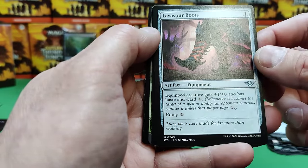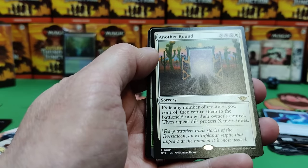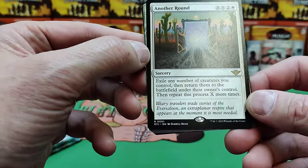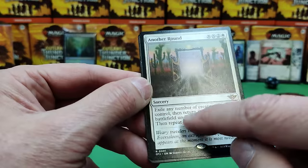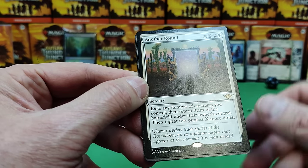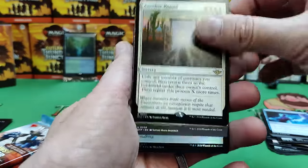Lava Spur Boots — some new boots. Good for your Commander — it gets plus one, plus zero, has haste and ward one. If it becomes the target of a spell or ability, unless its controller pays one more. Not the best to protect your commander. Another Round — exile any number of creatures you control, then return them to the battlefield under their owner's control, then repeat this process X number of times. So if you have things with good enter-the-battlefield abilities, this would be awesome to load up on X. Blink, blink, blink and you get all those ETBs. Have to look into that card — very strong, very nice.